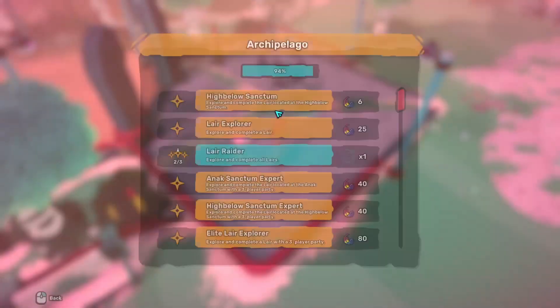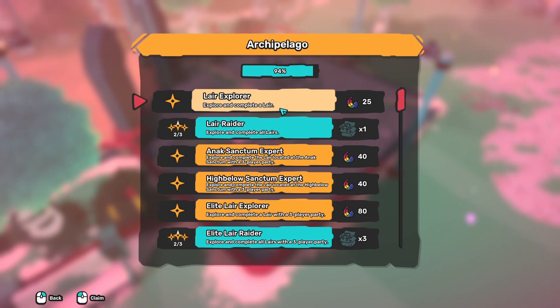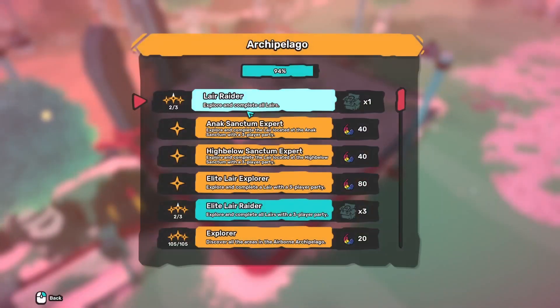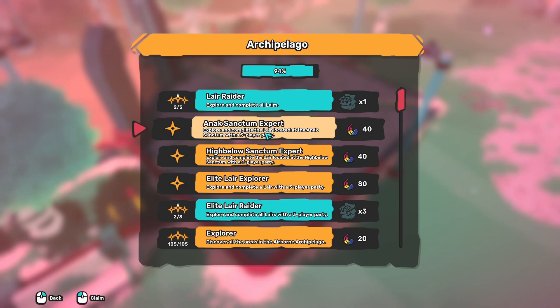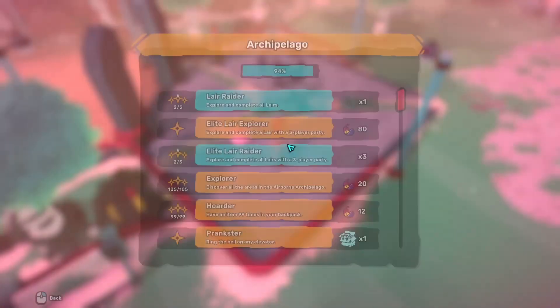Explore a lair of Anak, explore High Below, explore and complete any lairs: 25. All lairs we can't do yet. A three-party lair of Anak is 40, same with High Below for Volgon, and any three-party is 80 feathers.